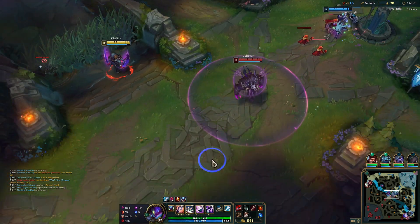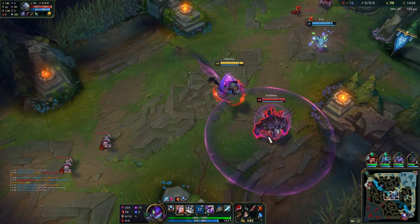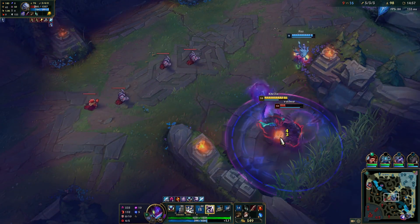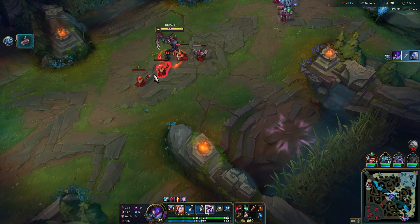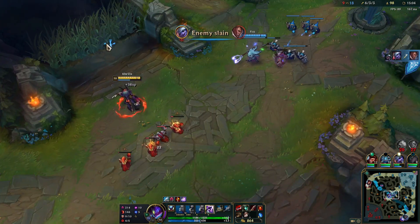There is also the option for a 3-camp blue side clear into a mid lane gank. For this, do the blue side clear mentioned before but kite the wolves towards the river and take a level in your jump ability. If successful, it might tilt the enemy laner and grant you a nice early lead. Afterwards, resume with the red buff side.